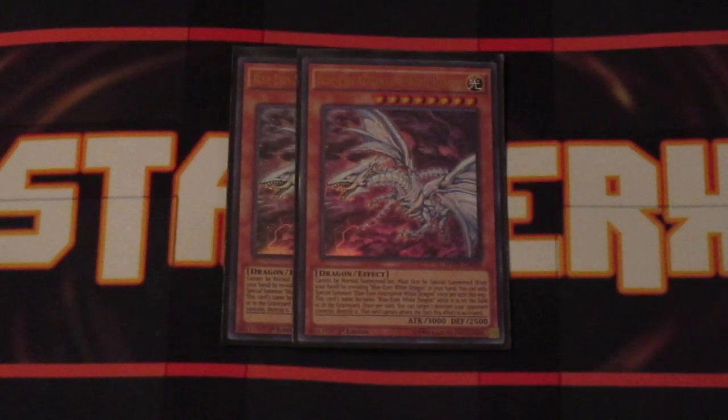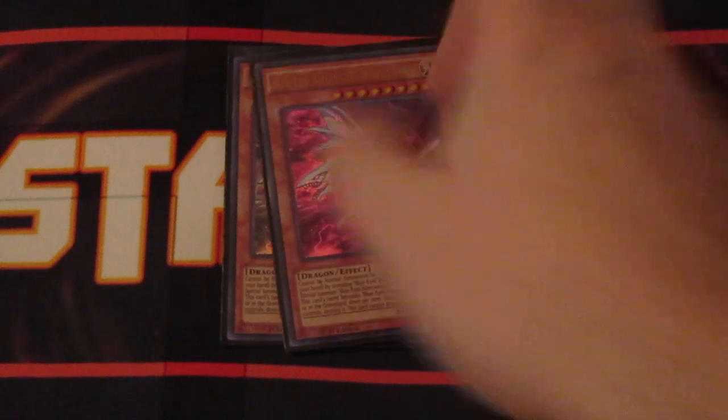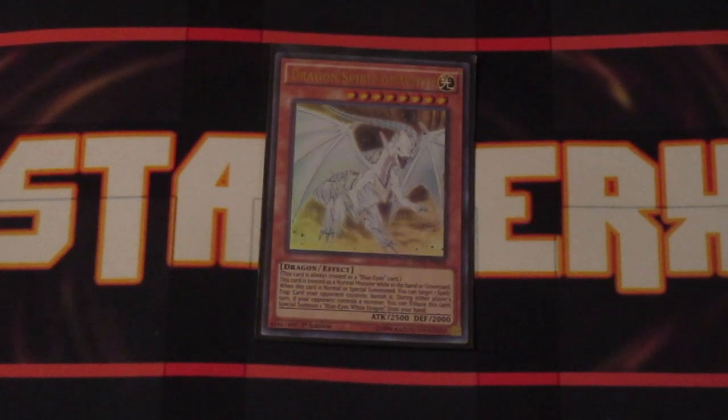Two copies of Blue Eyes Alternative White Dragon. Alternative is a free body on the board — all you have to do is reveal the OG Blue Eyes from your hand. He does have the ability to target one of your opponent's monsters once per turn and just destroy it. Of course you can't attack with this card, but since it has the same attribute, level, and stat line as the OG Blue Eyes, you can do all the same things. Definitely worth having two of them in the deck.